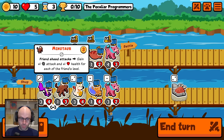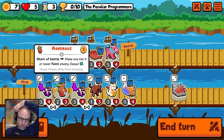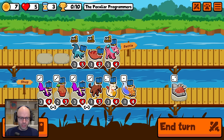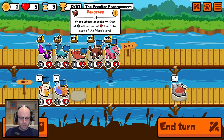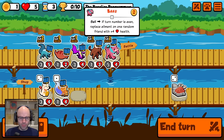We take our level. Minotaur — friend ahead attacks, gain plus one attack and plus one health for each of the friend's levels. I love that. Wyvern — on friendly level up, gain one extra shop reward. I guess you could get two higher tier units as a result of that. I feel like the Minotaur is really good with stuff that jumps, so I'm going to take one Wyvern and one Minotaur. We're kind of hedging our bets on jump ability.